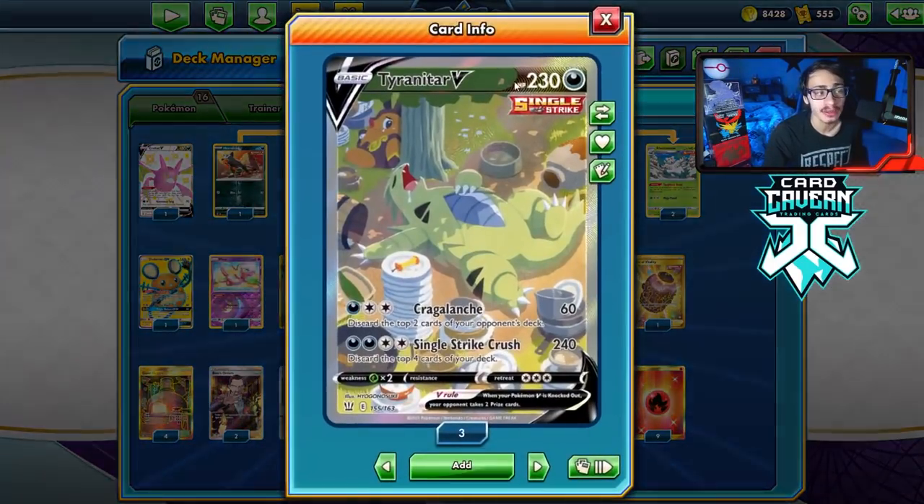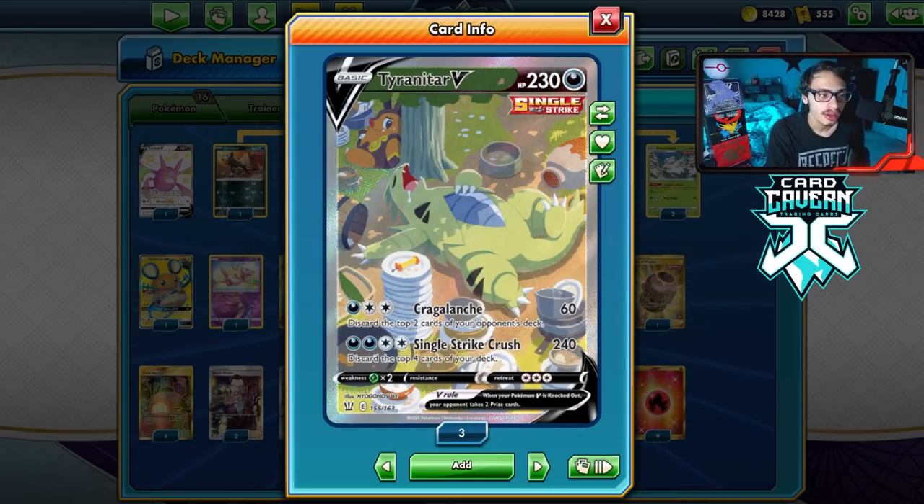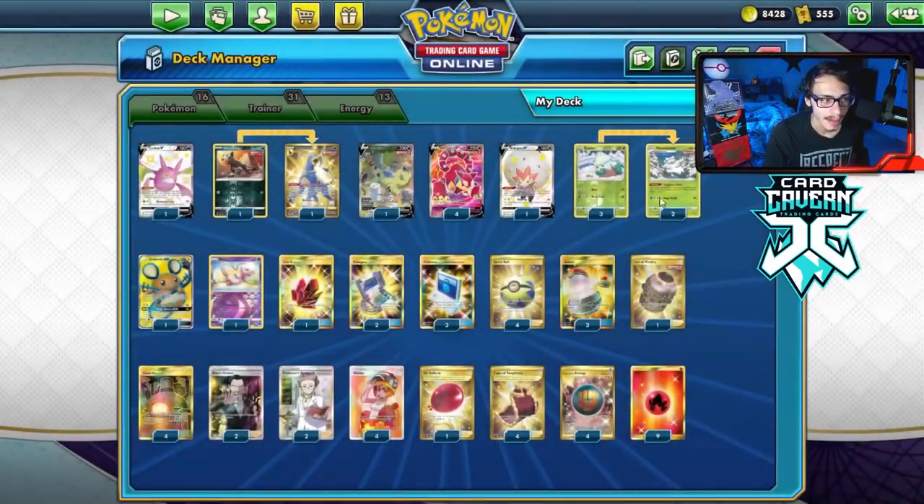So this is what I am playing for my list. It is a Welder build. We can actually play Single Strike Tyranitar V, since it kind of works with Welder too. It has some colorless initial attack costs, so it can be powered up fairly easily with Welder. And of course, if we're out of Welder, Tyranitar can be really good alongside Cape and Abomasnow also.